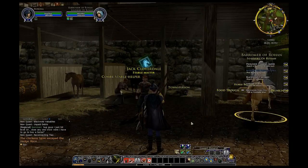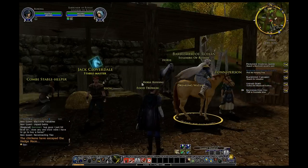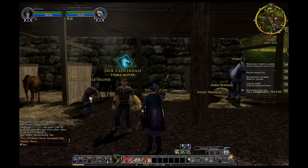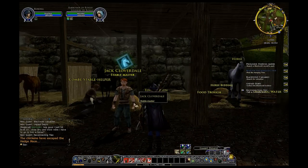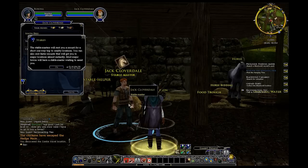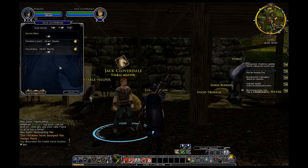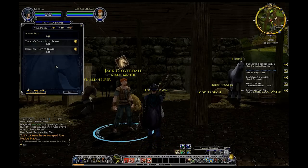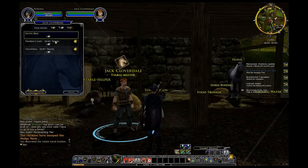Another side note - if you happen to see these glowing little horse stable heads over a person, a stable master in particular, that is because you have not gathered that waypoint yet. So you want to be sure to collect that so you can travel swiftly between towns. But since I haven't really discovered much, I don't have very many places I can go to.